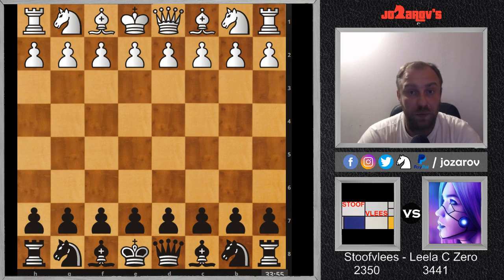Welcome to the Computer Chess Championship Season 11. We are going to follow this very nice tournament, and today I wanted to show you a great game played by Lila C0 with the black pieces against this other nice engine, Stufliss, in the so-called Grob Variation. The Grob Variation is really a bad opening — don't try it out.